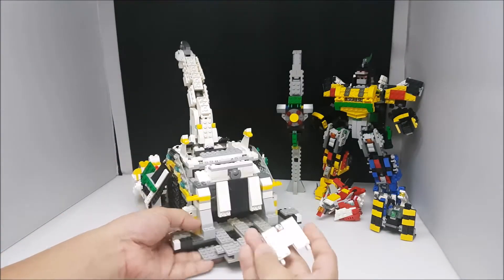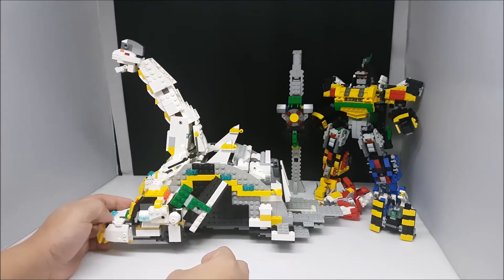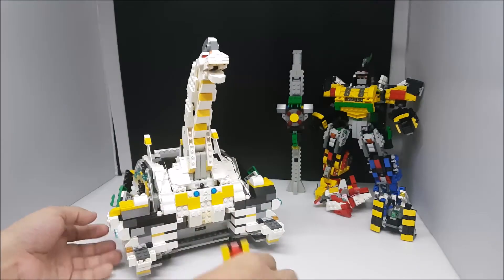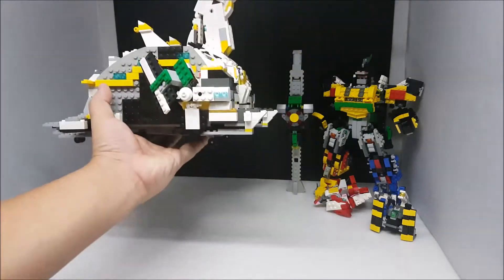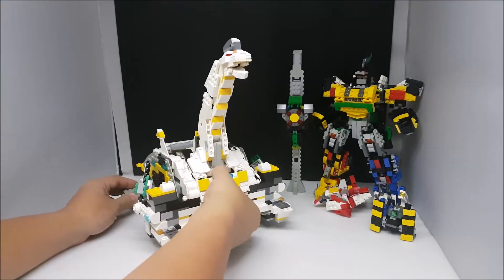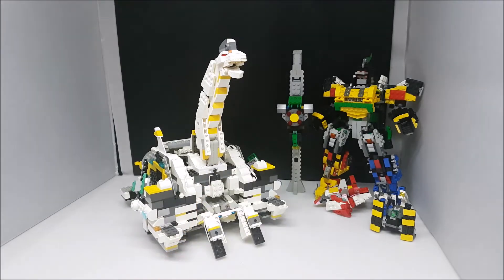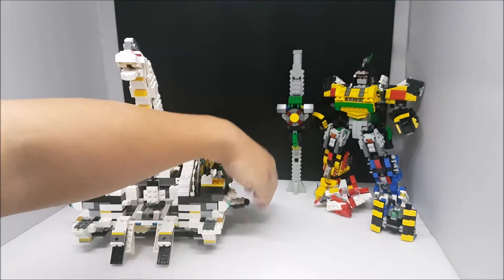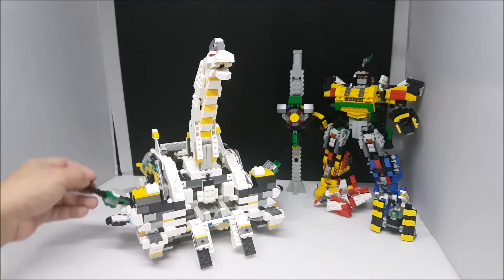There are quite a lot of pieces to take out. I need to take out all of these. So basically, for Titanus, he's left with the skeleton frame. You can actually treat it as a playset, because my original idea was to have this as a base as well — the Titan base. For the Titan base, I need to open up the pieces.